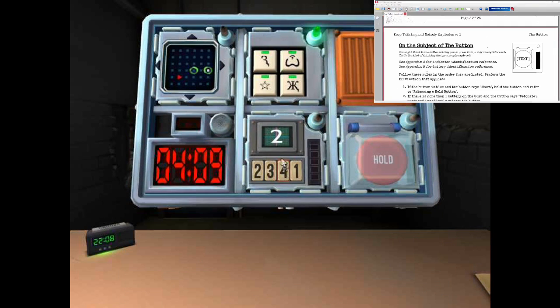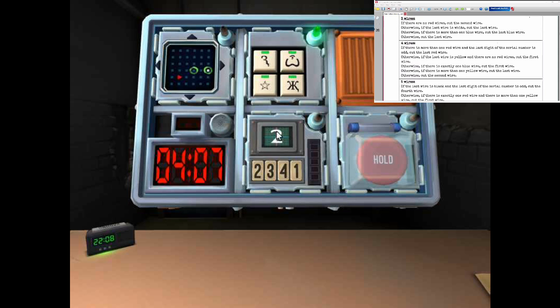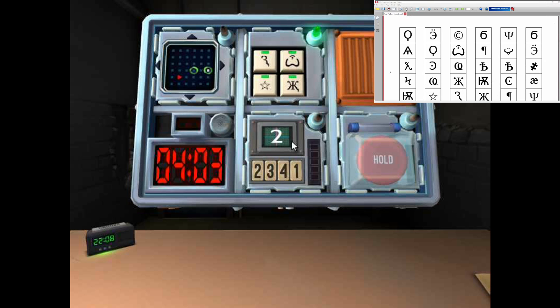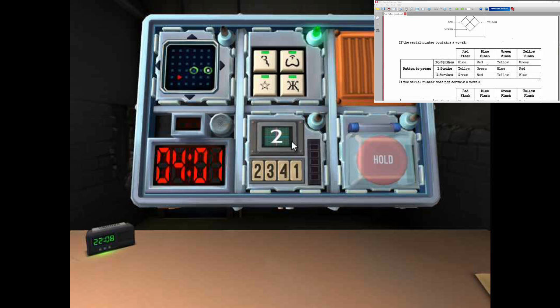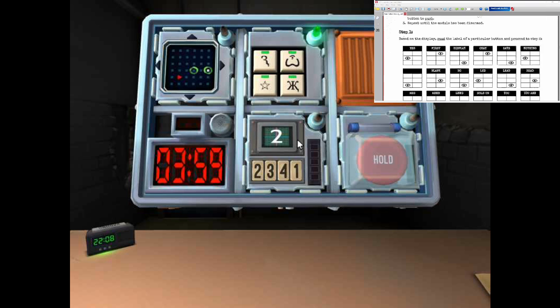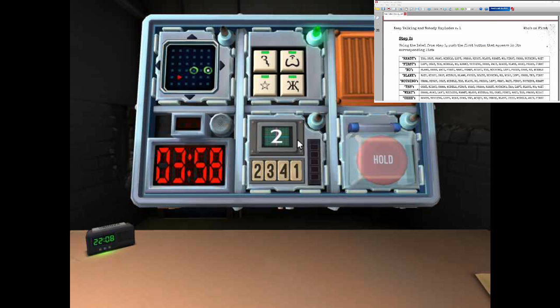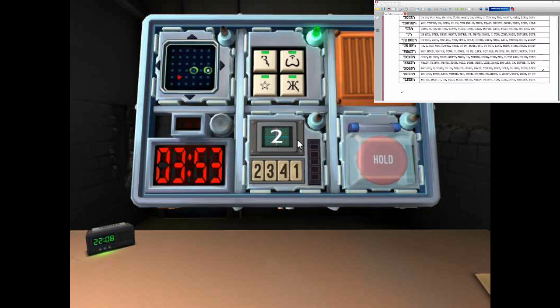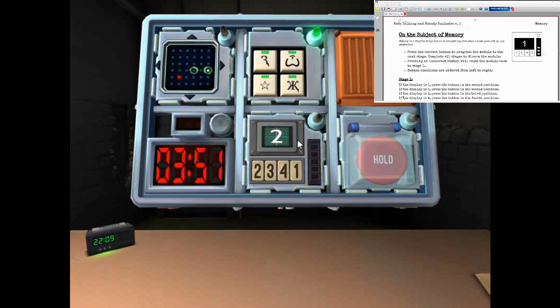Okay, there's the monitor that says two, and the four numbers at the bottom. Okay, so memory module. Let me see — where is it? Oh, it's below here. Okay, so it says two?